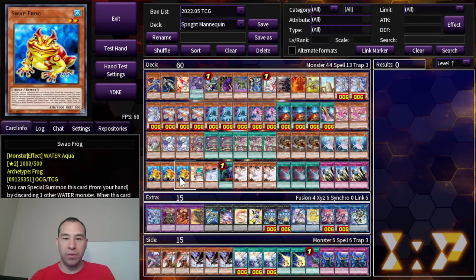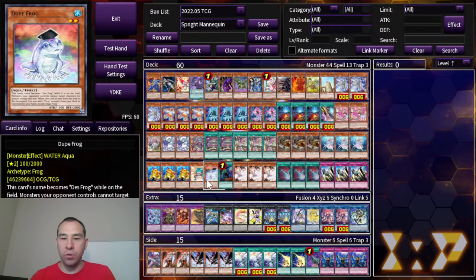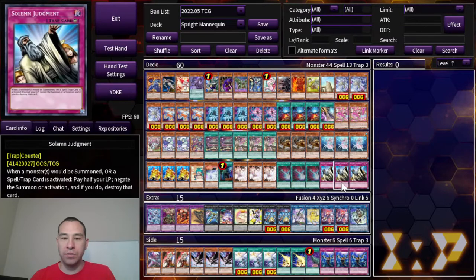Then the Frogs — we've got 3 Swap, 1 Ronin, 1 Dupe. And for the regular normal cards, we're playing 1 Called By, 3 Ash, 3 Dark Ruler, and 3 Judgment. Judgment was a pick I chose because I was afraid of people metagaming for Sprite in this tournament and maining stuff like Dark Ruler and Droplet. This was a way to kind of beat those cards, and it actually went pretty well — I was surprised at how well this card performed.